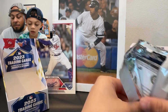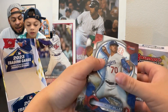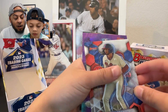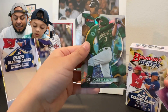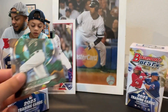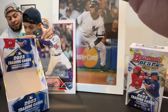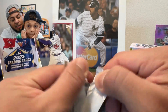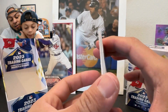Here's our first pack: Bobby Miller rookie, Jacob Wilson, Justin Crawford, and an insert — Emmanuel Bonilla. Not numbered, but it's a silver. These are kind of like their version of a galactic. These packs are usually pretty predictable — the first auto is usually in the second pack. Let's see if that's true.